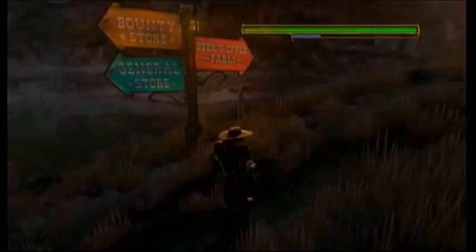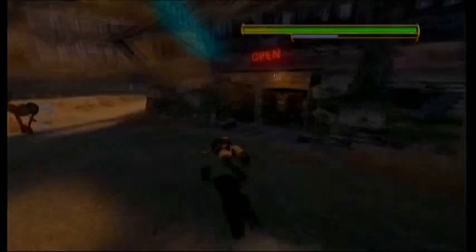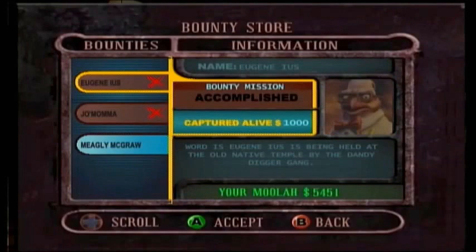We want to go to the Bounty Store. I thought I was in a different part of town there for a second, as I crash through their fences. Okay, Bounty Store — or is this the General Store? Oh, it's the Bounty Store. Alright. Cashing out bounties — 1,000 smack-a-roonies. 1,631 total. Not too bad — we're up to over 5,000 now, which is pretty good. 25% of the way there.